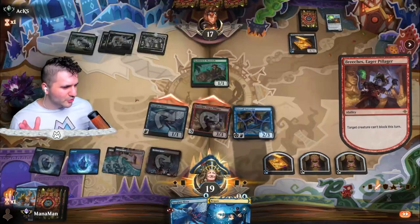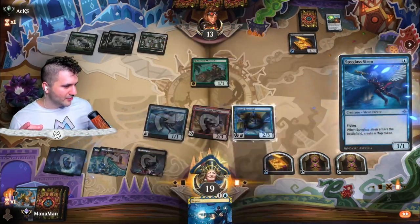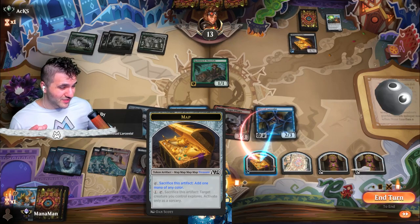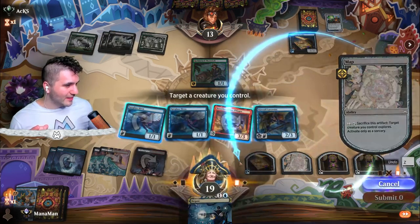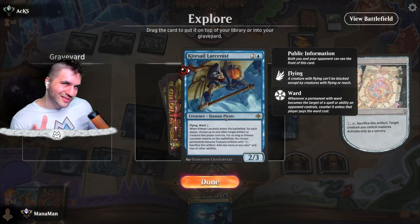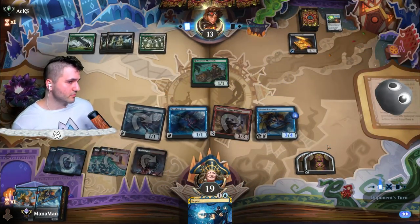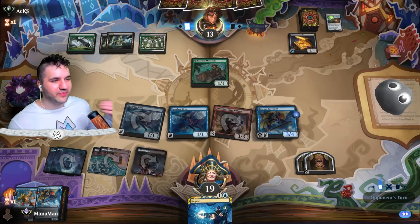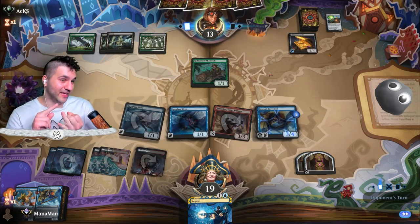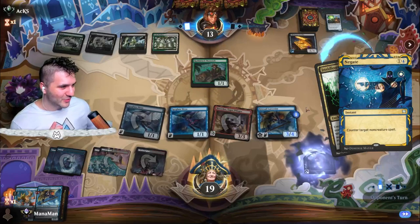Let's create a treasure token — bang bang, Siren! Now we've got three treasure tokens and a map token. Because we got three treasure tokens I think we're good to go. At least one map token — we can still hold up the Negate. The Larcenist flies — why not keep it? Two treasure tokens. I've played a lot of Insidious Roots in Explorer, Alchemy, and Standard — they cannot win without it. Let's go ahead and Negate this. Hopefully they don't have a second.